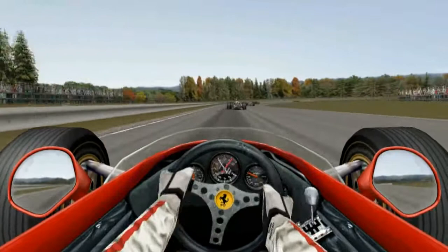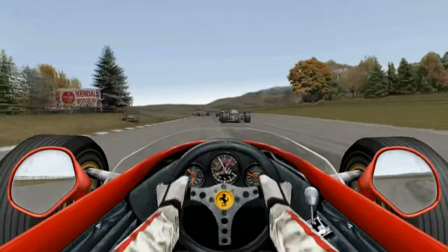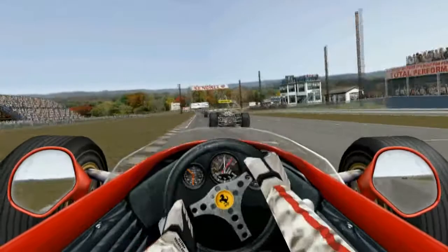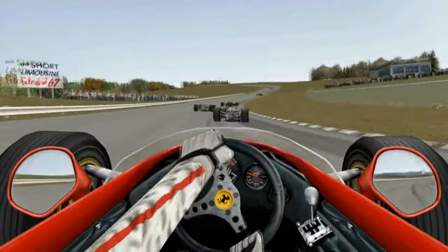Still fairly close, so you don't want to be making any rash decisions. The Ferrari there has spun off — make sure you give him enough room. And again, trying to get a good exit out of the next corner here. As you can see, we're still right up close to the Brabham.